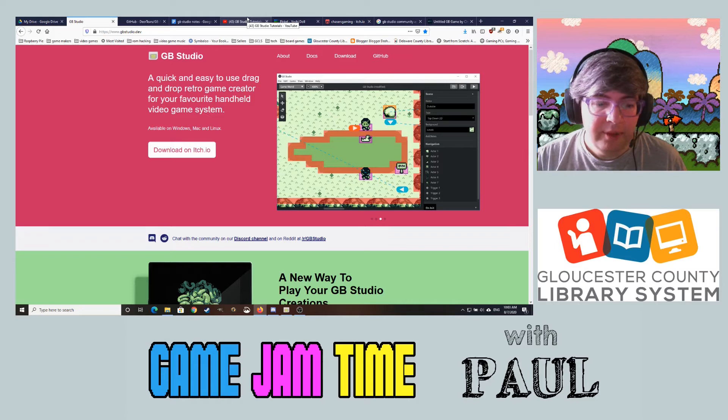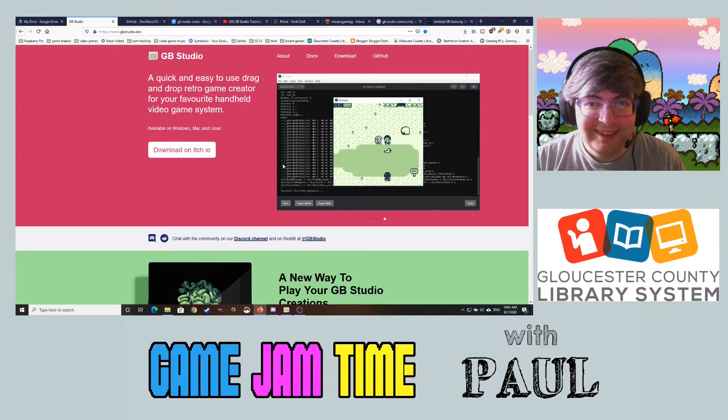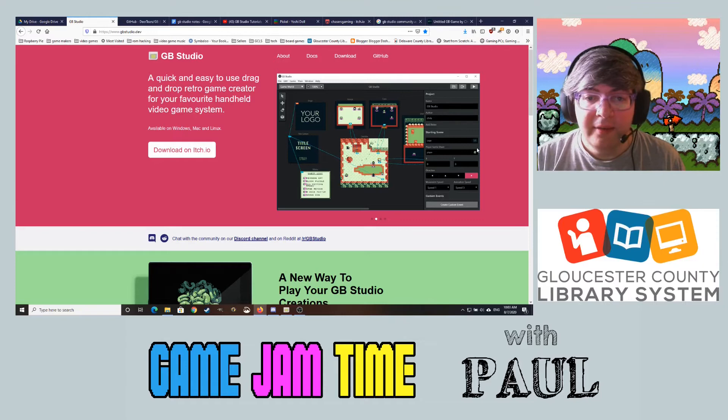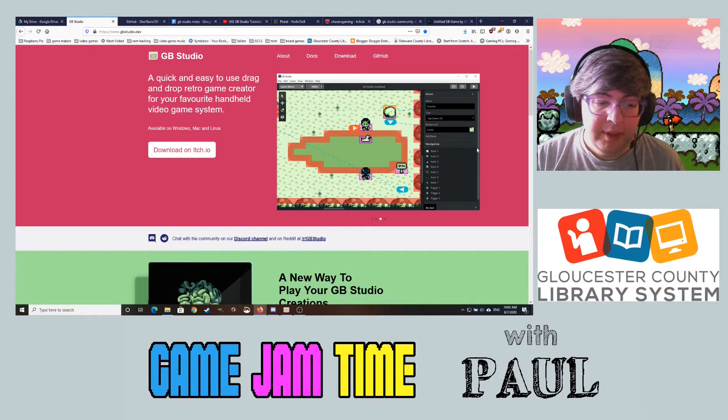That is just really interesting to me — being able to make something that would have been like a dream of mine back when the Game Boy was around. You can find it at GBStudio.dev, and there's a download on itch.io. Interesting thing about finding out about this now is that version 2 is coming soon this month, and that will include Game Boy Color support and a lot more options as far as the kind of games you want to make.